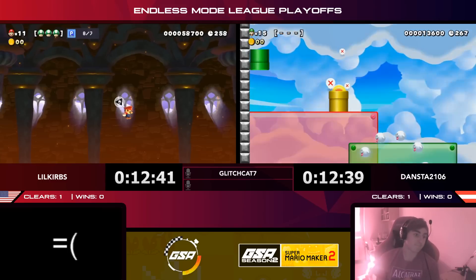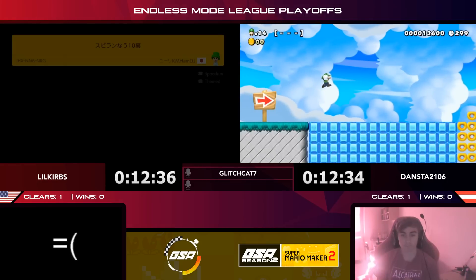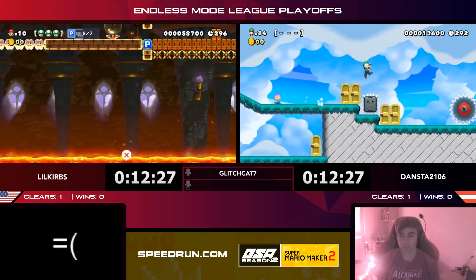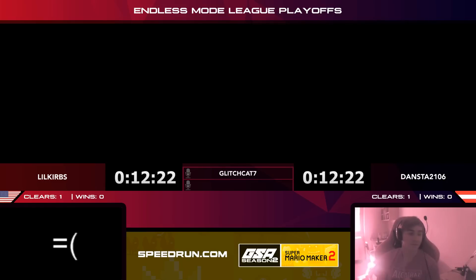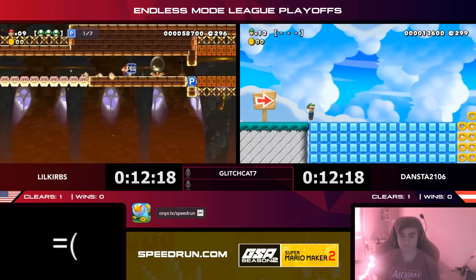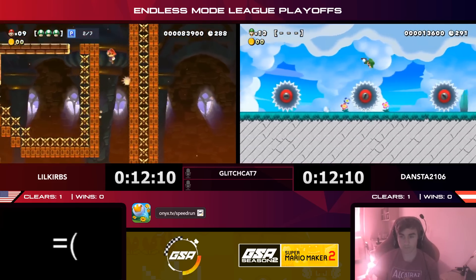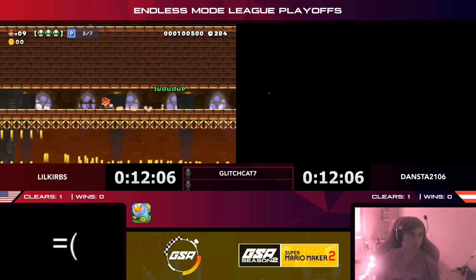Rough death for Dansta — there was a Piranha Plant fireball in that pipe. You have to be careful with pipes in Mario Maker because any seemingly innocent pipe could hold disaster. Little Curbs is still trying for his level; he has to hit seven P-switches. It's kind of a speedrun level. Little Curbs knows how to read these sorts of speedruns and might be feeling pretty confident in his ability to get out of this alive.